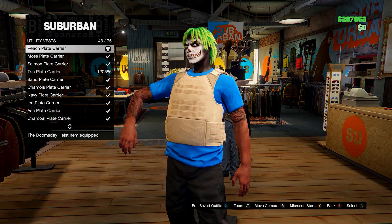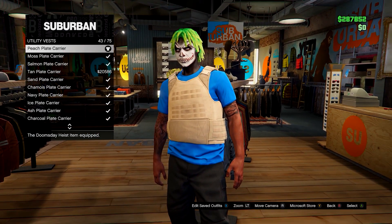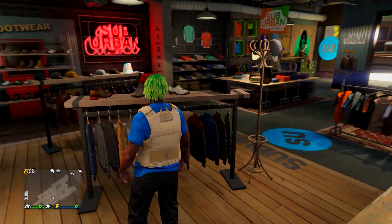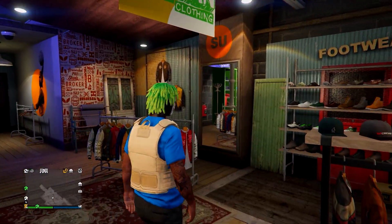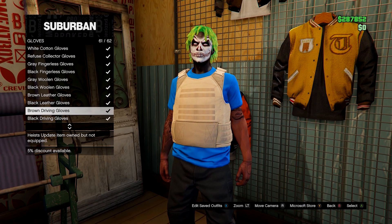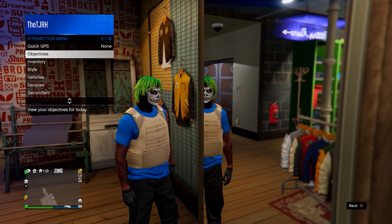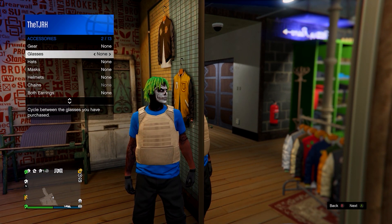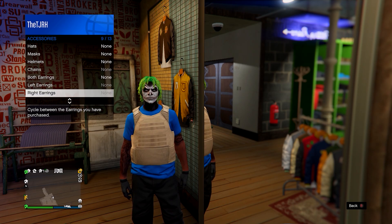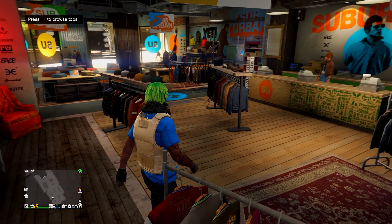Go to tops, scroll down to Utility Vests, and equip number 43 - the Peach Plate Carrier. Head over to accessories, go on gloves, and equip the black woolen gloves. You also want to purchase the black desert scarf and equip it using your interaction menu - it's optional though. From here, save this to slot number one and overwrite the save.